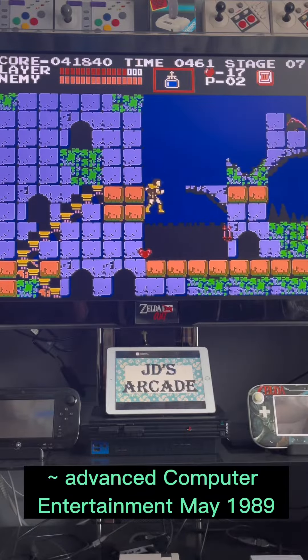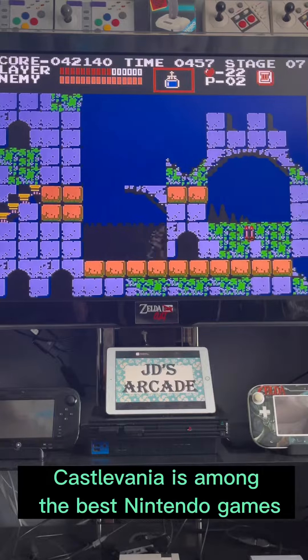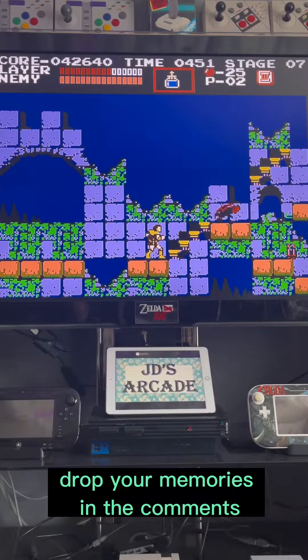Advanced Computer Entertainment, May 1989. Graphically Castlevania is among the best Nintendo games, featuring constantly changing backdrops and many highly detailed sprites. Drop your memories in the comments!